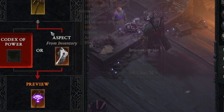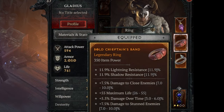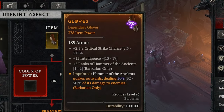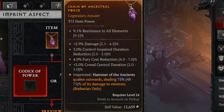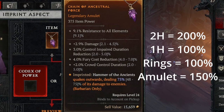Weapons are not the only place you can apply aspects. Hands, amulet, and rings also have the ability to receive aspects. Hands and rings give you 100% of the aspect value, while the amulet gives you 1.5x the value — so 150% of the base. So two-handed weapons give the highest multiplier at 2x, amulets at 1.5x, and all other slots at 1x.